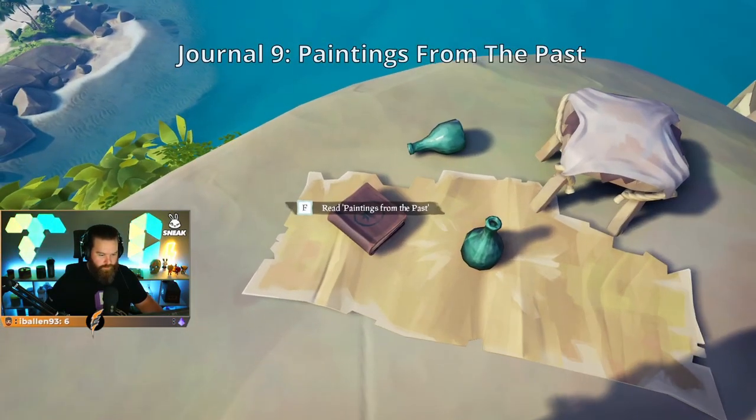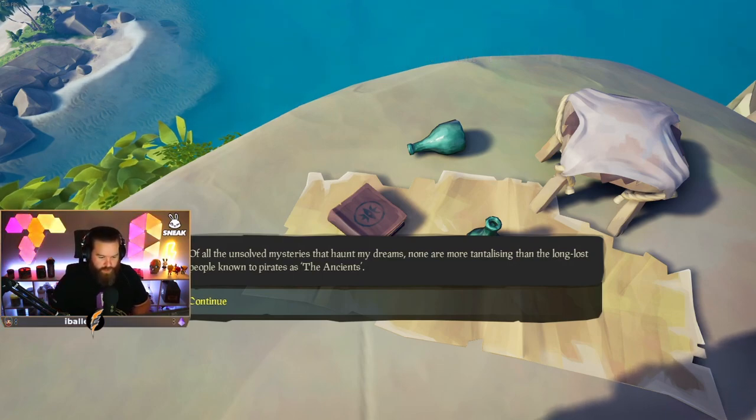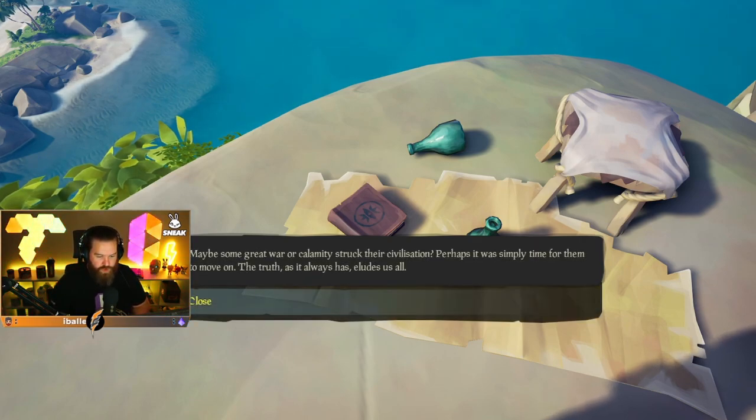There's one right here. Paintings from the Past: Of all the unsolved mysteries that haunt my dreams, none are more tantalizing than the long-lost people known to pirates as the ancients. Their legacy can be felt all across the Sea of Thieves, from runes that lurk under deep waters to clifftop paintings that shame my humbler efforts. They clearly had a great wealth of knowledge and had mastered many curses and other arcane powers, and yet something drove them to leave. Maybe some great war or calamity struck their civilization, or perhaps it was simply time for them to move on. The truth, as it always has, eludes us all.